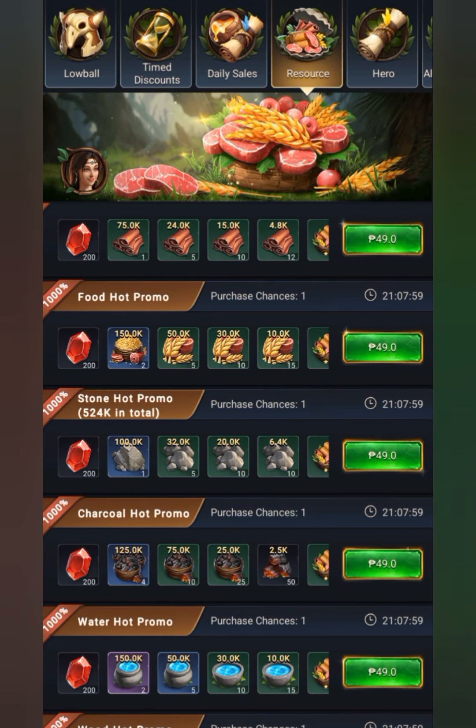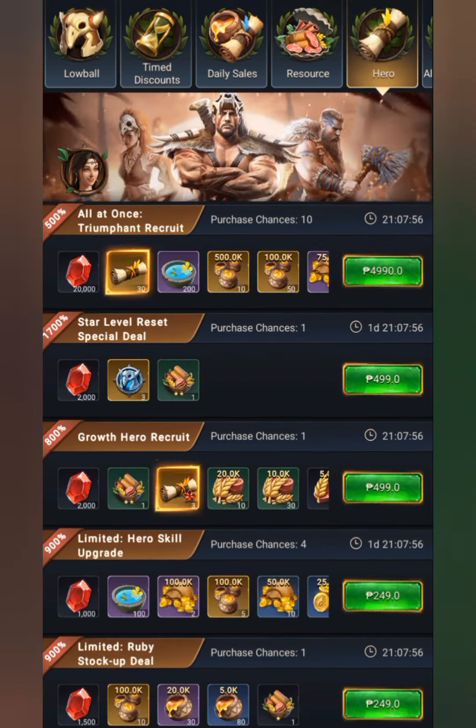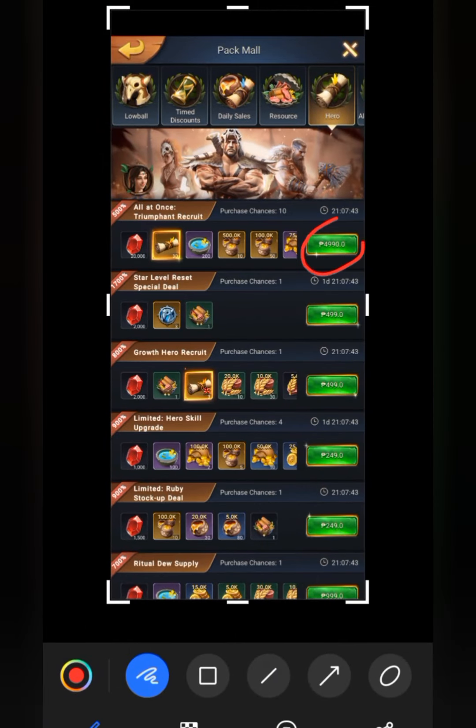Let's proceed to the hero mall. If you are a great spender and you can spend more money, the 30 legendary scrolls for early game is the best buy here, because it grants you an advanced legendary hero.